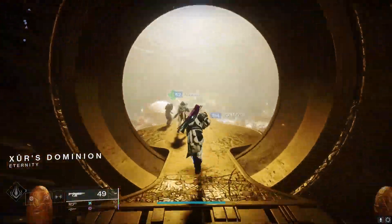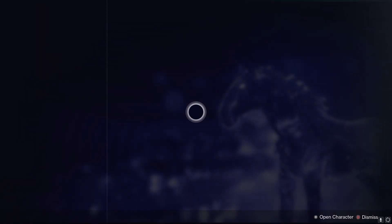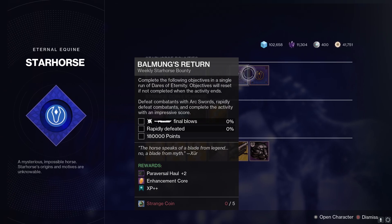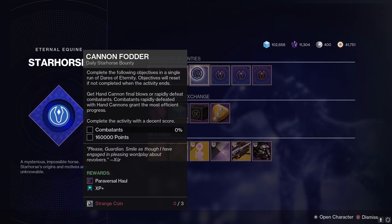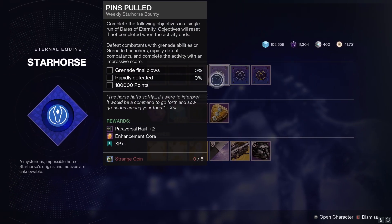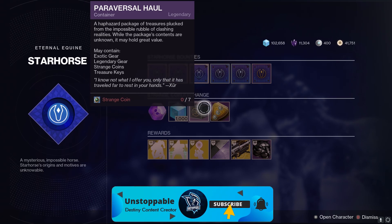Once you're at Ze's area, come down to the horse. What he's going to have each week are these bounties, and these bounties give you Paraversal Hauls. You're going to get three for that one, two for that one, and two for that one. You can get three dailies and three weeklies, and you need to farm these non-stop. You can also buy them with Strange Coins if you have any.